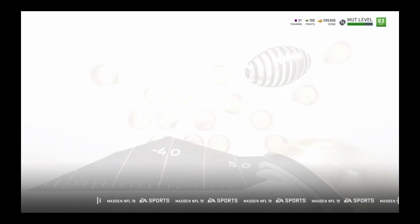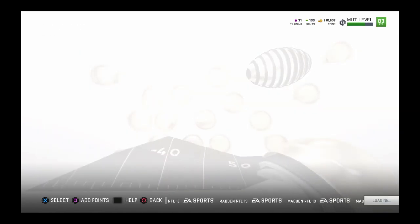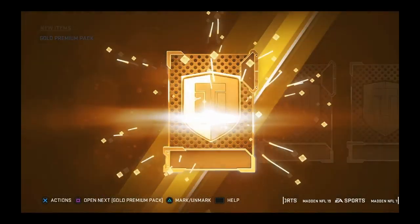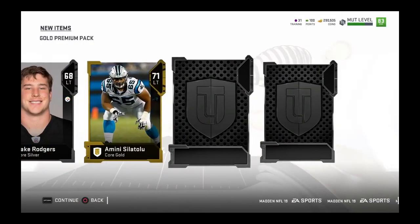So this is a pack opening video, but I will not be opening the legends bundle because I've seen people open it and it just wasn't good at all. So I will be opening the 40 premium and then the three elite player packs. Hopefully we pull a legend or some pieces so I can at least complete the sets or get my coins up to a mill - I've not passed a mill yet. I just did my first season; I lost in the divisional game because the game is still a little broken. The missed tackles is really bad, like the animations - your players would just stand there and watch them catch it. But other than that we did pretty good.